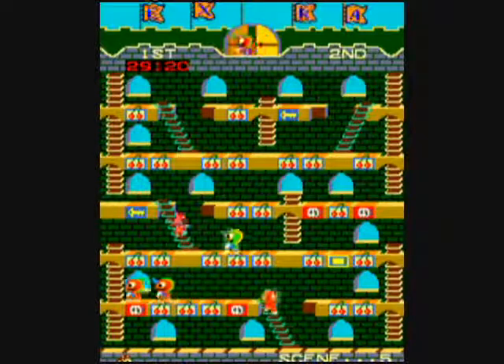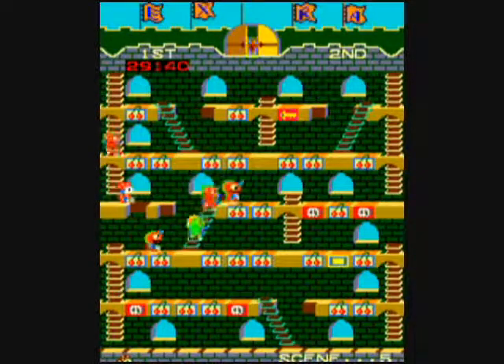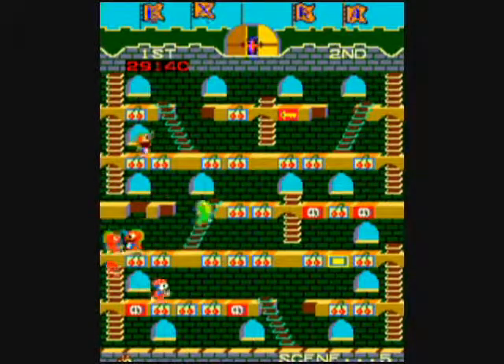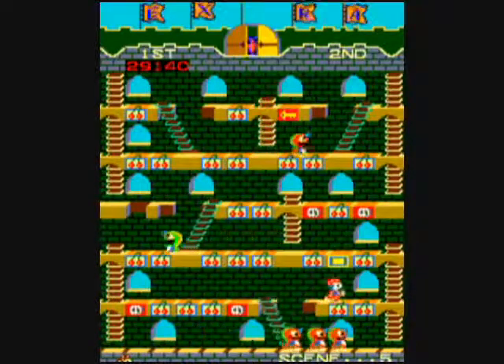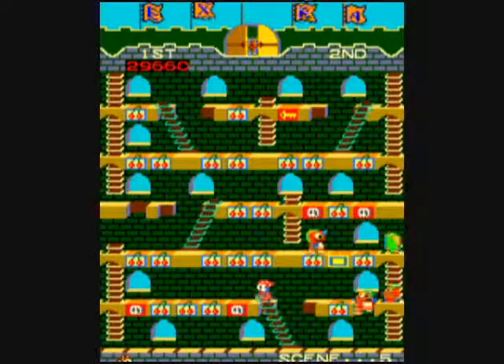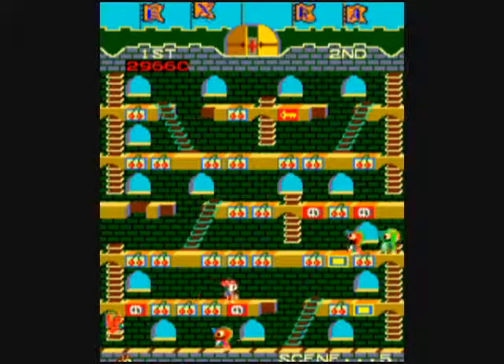Do not get yourself trapped on the bottom floor because you will be screwed. And you can be screwed on the top floor too, unless you've got the shield icon appearing. You can see it appear bit by bit as you break each key block.